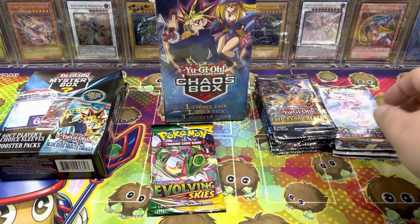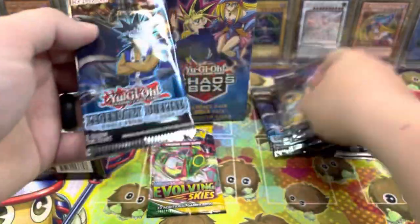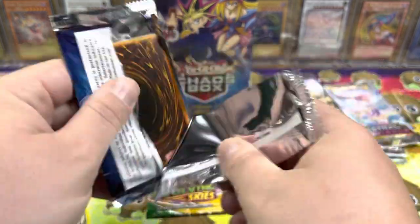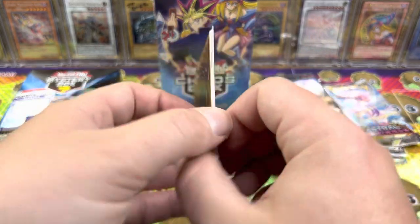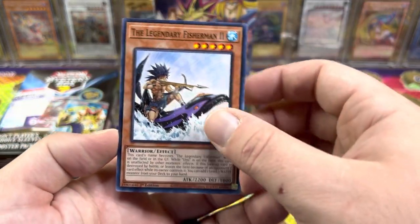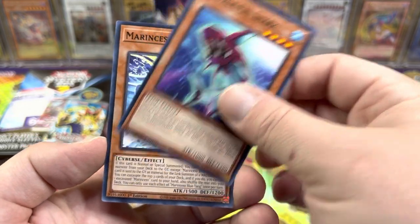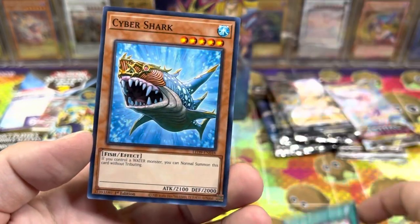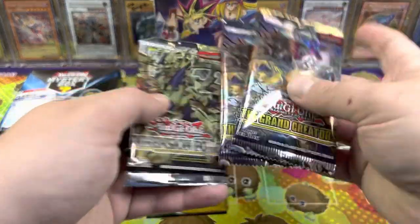We'll save this pack for a bit. Let's go Legendary Duelists — I do have a booster box of this that just got delivered, going to be opening it soon. Legendary Fisherman 2, we got a Double Fin Shark, Marincess Blue Tang and Rage of Kairushin with a Cybershark. A lot of cool water stuff got printed in that set.